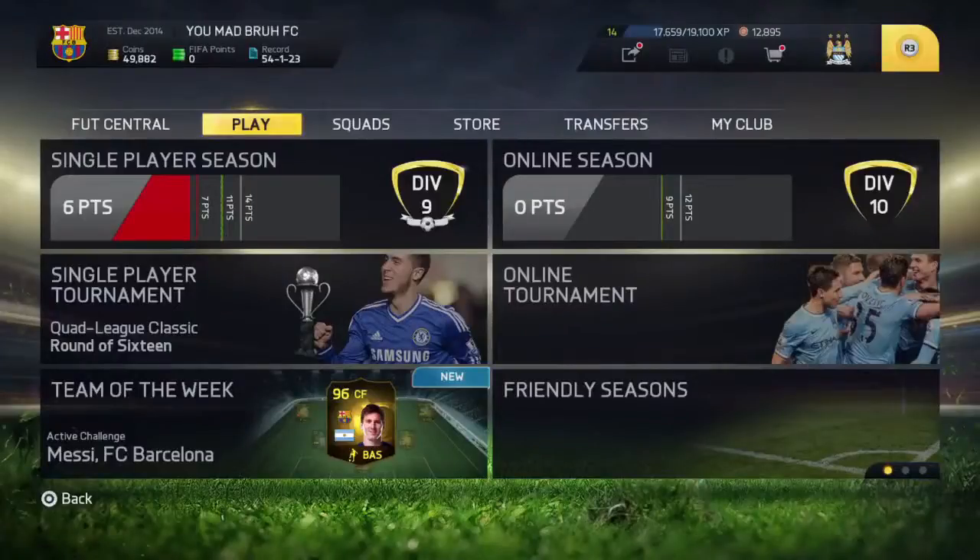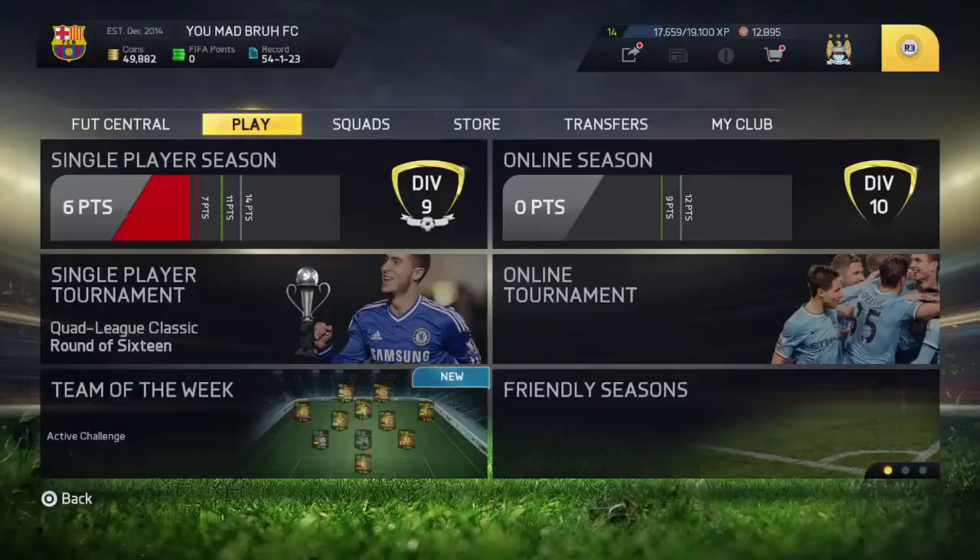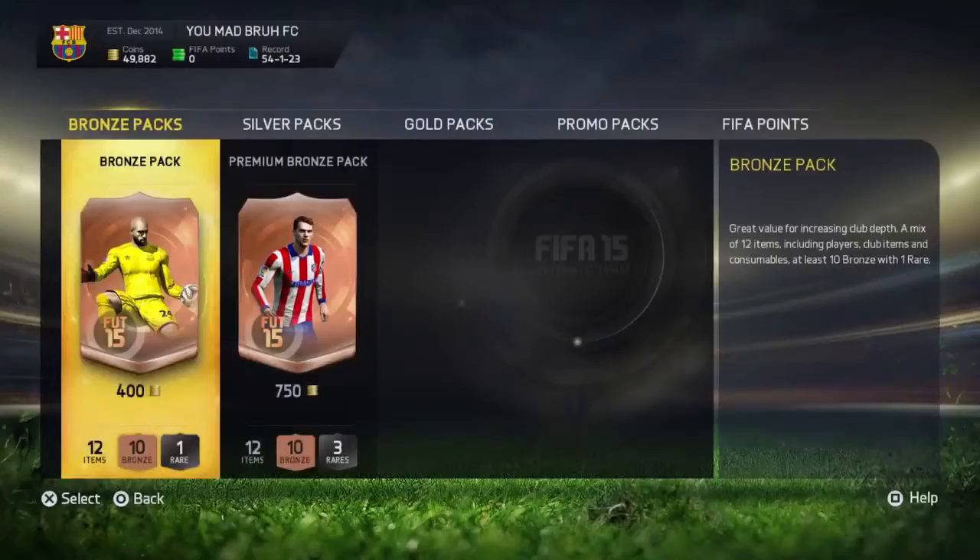Hello guys, today I'm gonna be showing you how to trade for beginners. We're gonna be using the bronze method because you open bronze packs. So you open the 400 coins bronze pack.